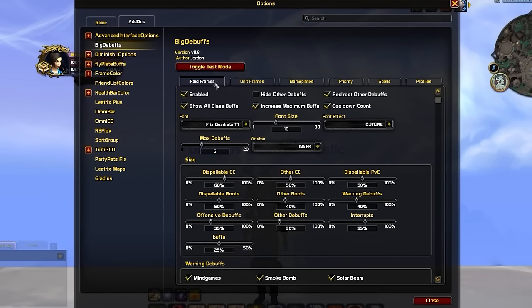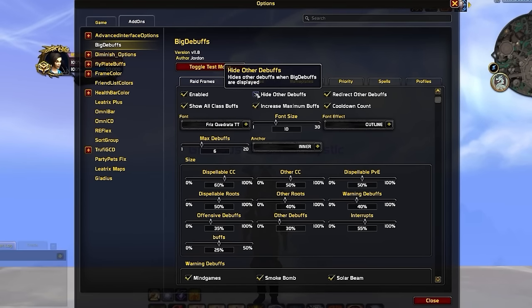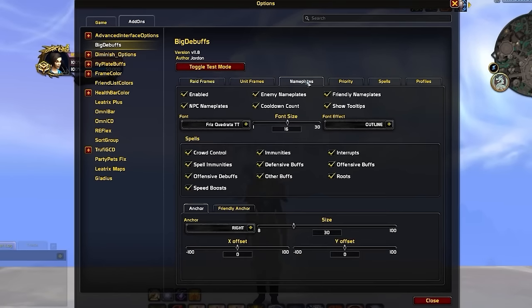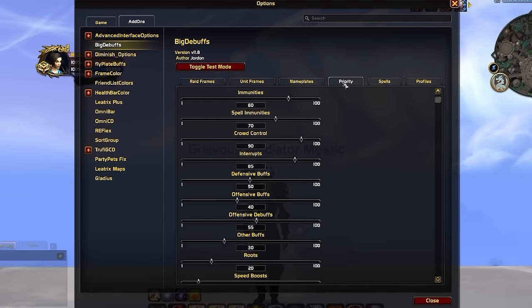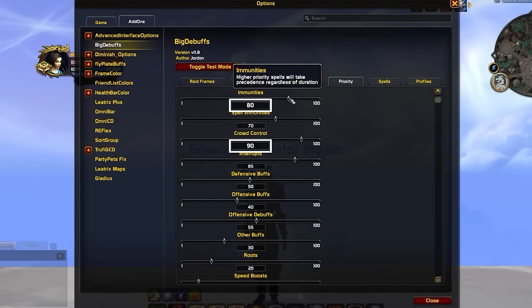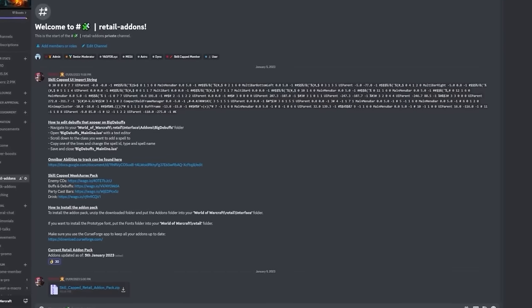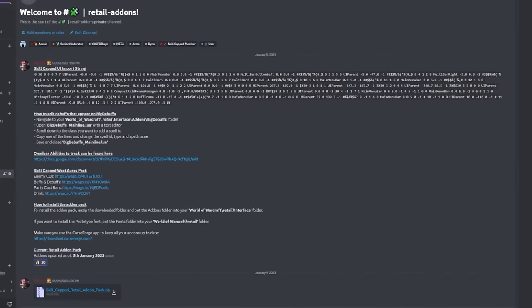For the best settings, go into raid frames and increase maximum buffs and max debuffs to something like 6. Ensure that hide other debuffs is not selected to avoid missing things like rogue poisons. Keep the anchor set to inner, as you've got the focus frame on the right side of your raid frames and need to keep the left side free for Omni CD. For nameplates, the default setting is slightly too big — prefer setting it to around 30. In priority, bump up crowd control and immunities, since we'll be displaying offensive buffs with Weak Auras and defensive buffs with Fly Plate Buffs. Instructions for editing the Lua file to add missing spells are in the retail addons channel on our discord.